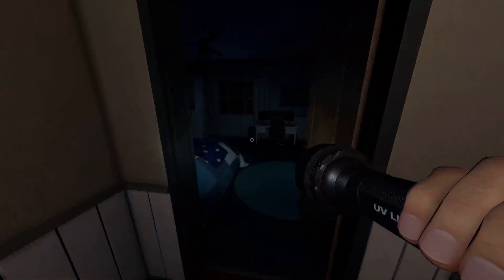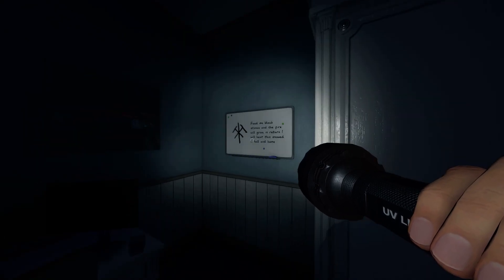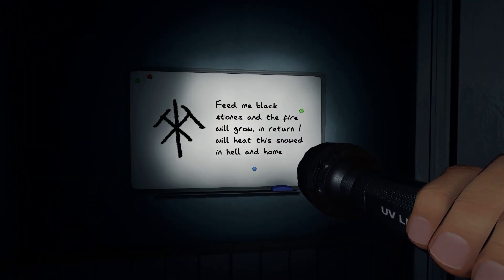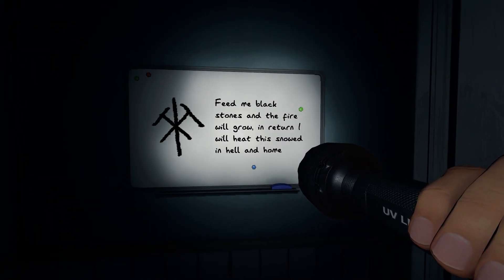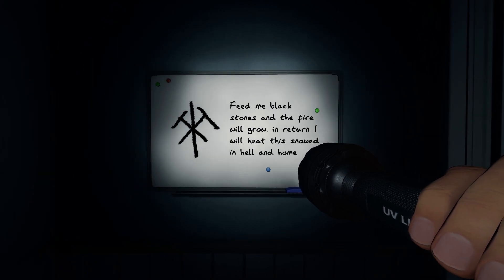So you come in here, come to the last room on the end and you come to this. We have the symbol — the same symbol here. It reads: 'Feed me black stones and the fire will grow. In return, I will heat this snowed-in hell and home.' Now, that's a fun little riddle to show you another location in the game.